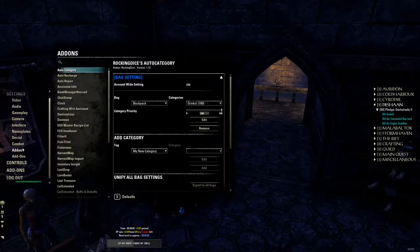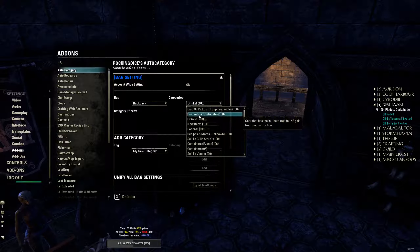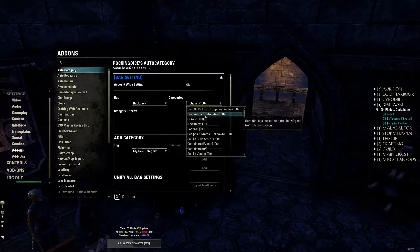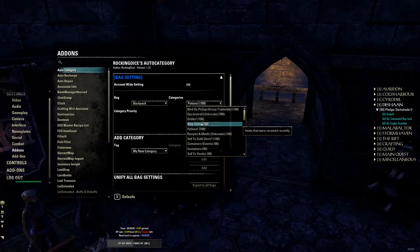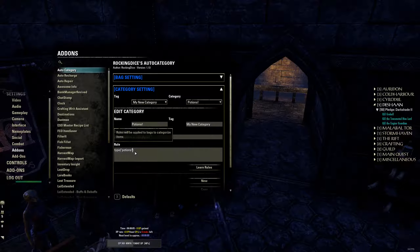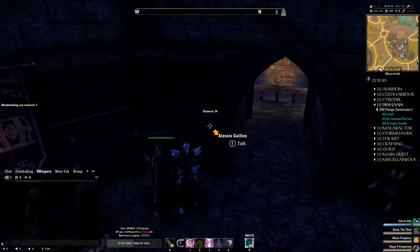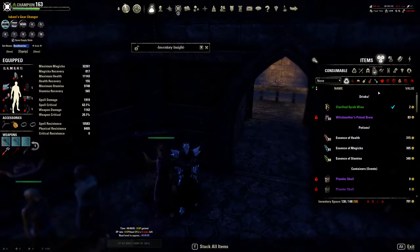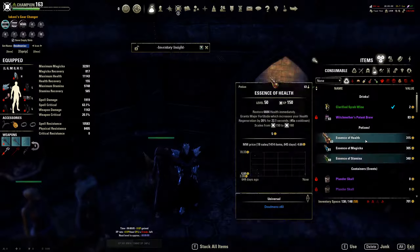As for potions, it is case sensitive, so just keep that in mind if things don't end up working. All you'll do is go through the items in the bag, find the rule, click Edit, and there you go — it should be 'potion' instead of 'potions.' You can just press Escape — there's no need to save, it automatically saves. Switch the tab again, and there you go: Drinks and Potions.